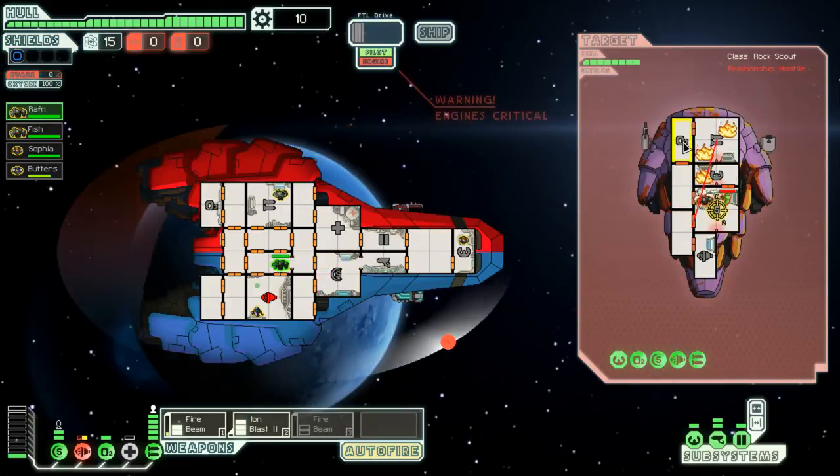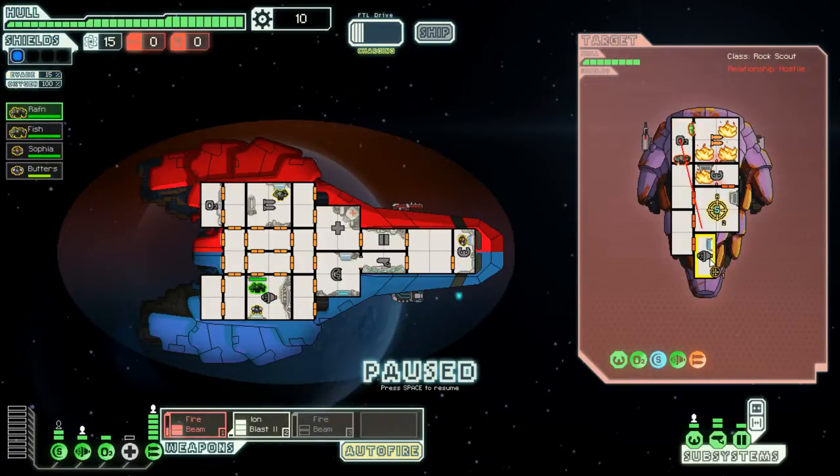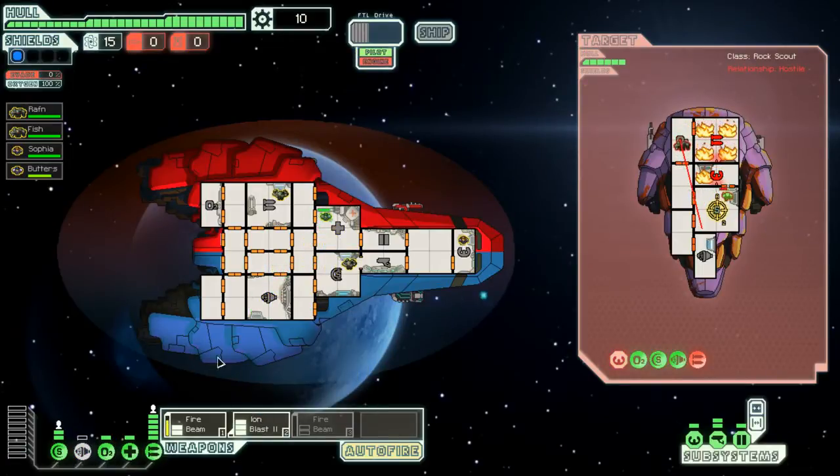Let's get that bomb taken care of — there we go, we're pretty much good now. We're going to light his entire ship up. Might as well get you healed because we're not going to be dodging anything anymore. The biggest deal is keeping the oxygen inflamed, because we want to kill the rock man. The only way to kill the rock man is with the vacuum of space, which is about to happen — although he's already dead.